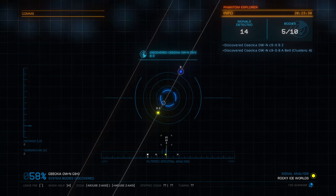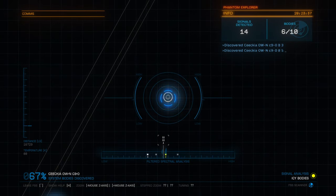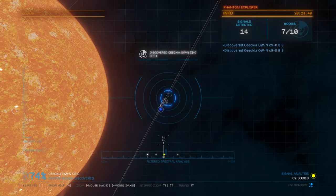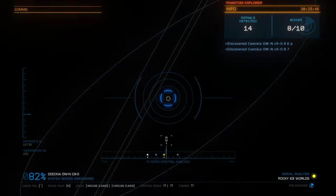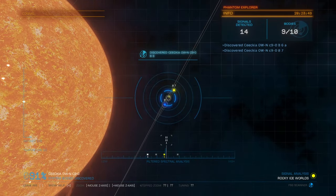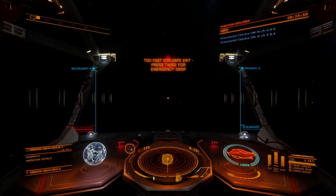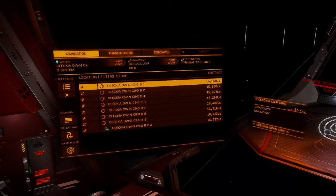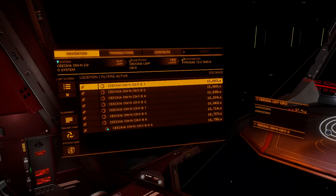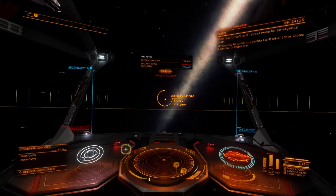Unfortunately, you can't know what the consequences of your decisions are going to be before you make them in the vast majority of cases. A lot of times the consequences of your decisions are going to have very negative, unforeseen situations that come up. The last couple of days for me have had monsters from the past kind of coming up. The ammonia world is pretty far away — I generally set a limit of about 10,000 light seconds, and 15,000 is pretty far.